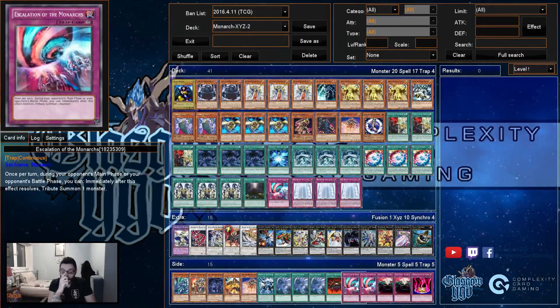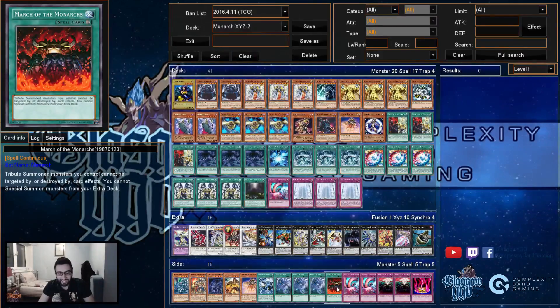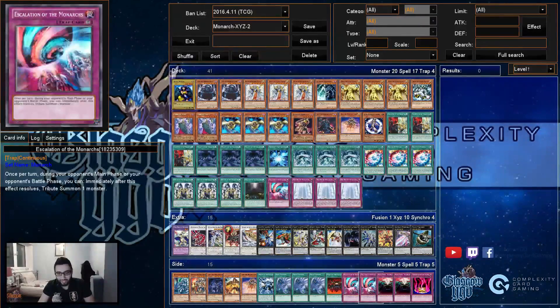It's searchable negation. People play Valor in the mirror when you can just search Strike. How do they kill an Aether? They can't Fogblade it — they have to use F0 just to attack through a 2800 guy.